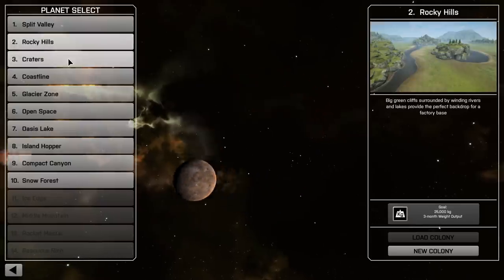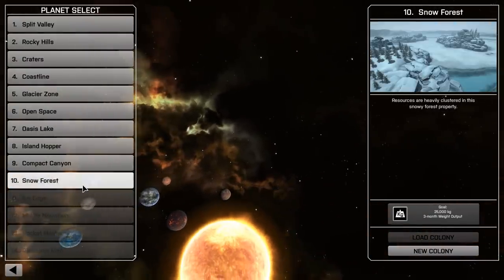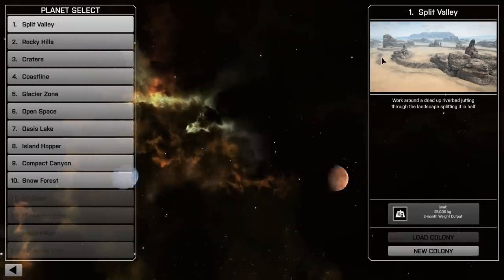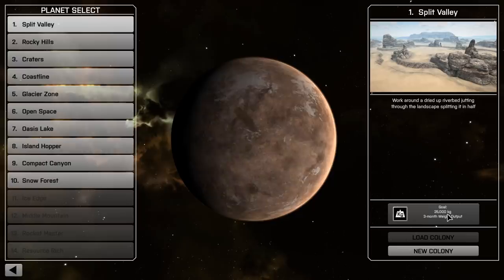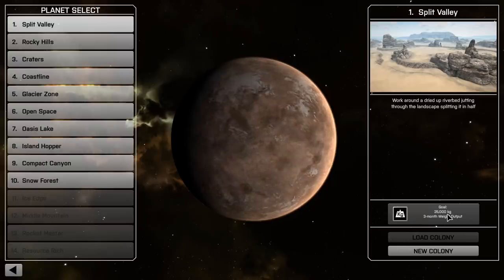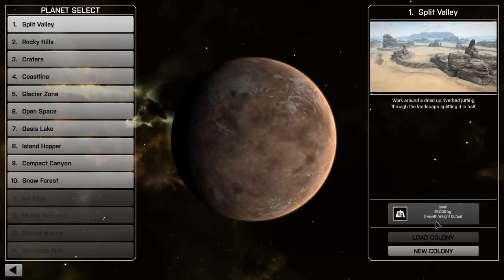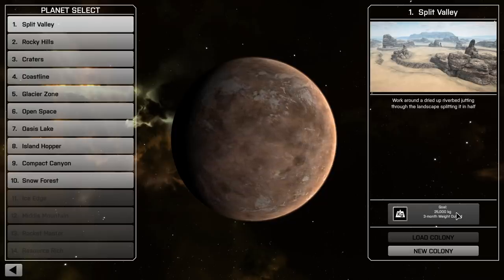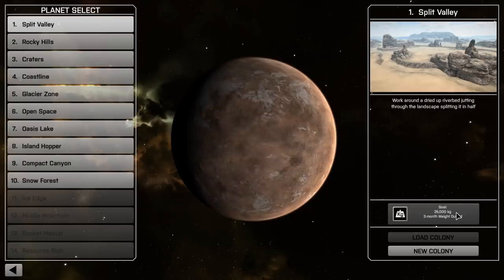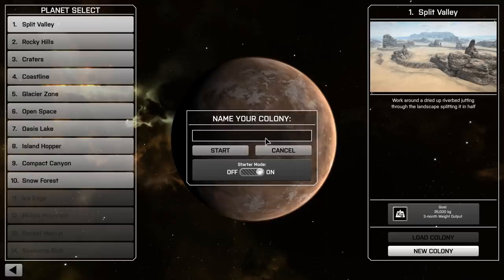There are a bunch of different maps that you can play on with different environments. The objectives are the same — it's just about what kind of environment you like playing on. We're going to start on Split Valley and our objective here is to output 25,000 kilograms of resources. It doesn't matter what it is, and we have to do that in a three month period — not a fixed three months, but during any three month period you need to output 25,000. Seems so simple, right? And it is, but the game's kind of like chess.